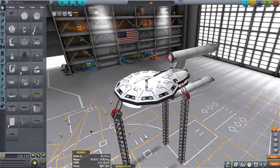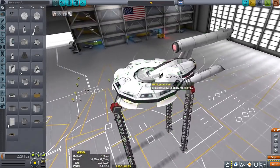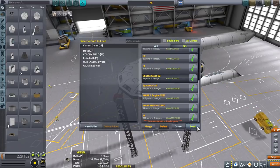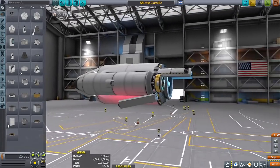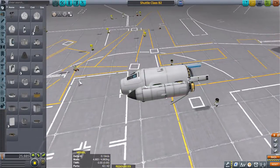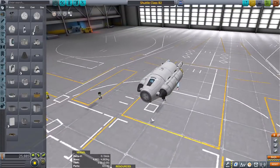If you're patient enough to aim directly at a planet for about two hours straight, you'll be flying at about 10% the speed of light, and then you have to turn the ship around and decelerate. It's slow, but it's free energy — no fuel required — so it's kind of like a futuristic drive. It's supposed to represent ion engines, but warp drive in Star Trek is more than that.